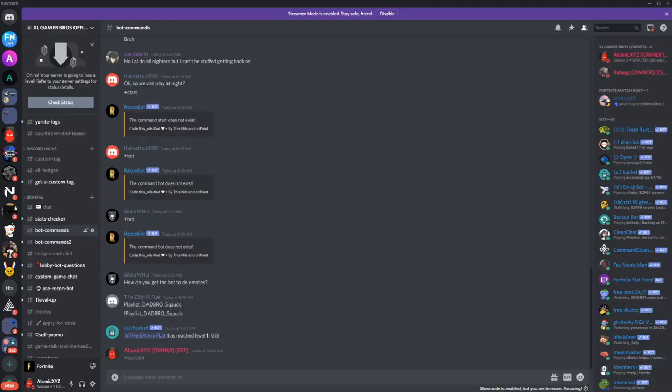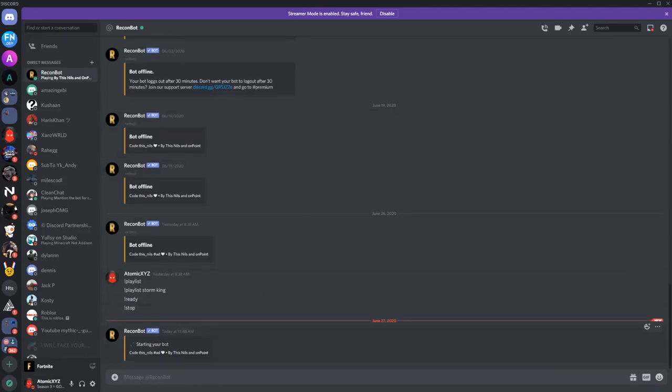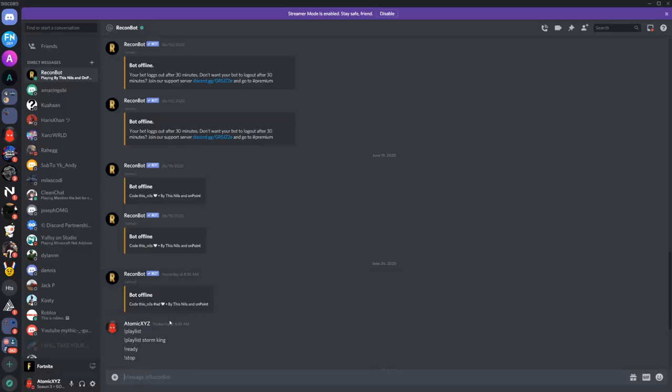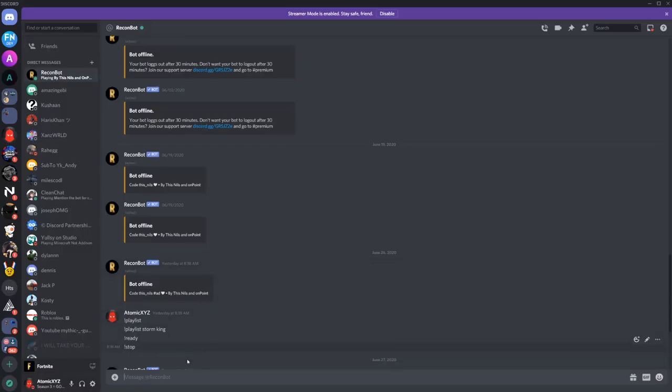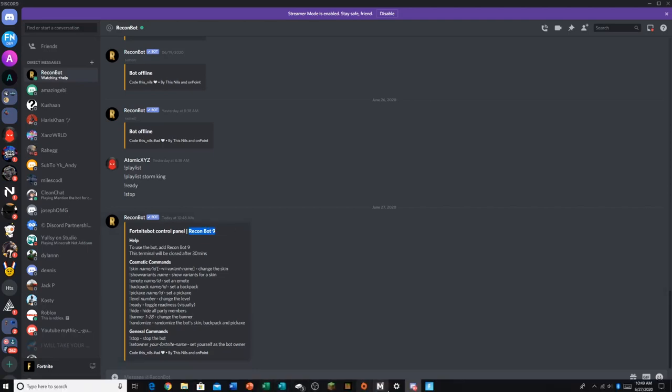Then type '+start bot' and make sure you're spelling it exactly how I spell it, because a lot of people come into our server and make typos. After that, it'll send you a DM — most people don't understand this, but it will send you a DM. Look in your DMs, make sure your DMs are on, and check the most recent message — it will show you the recon bot it sends you.